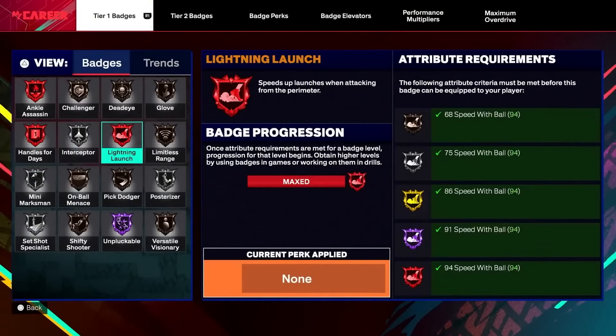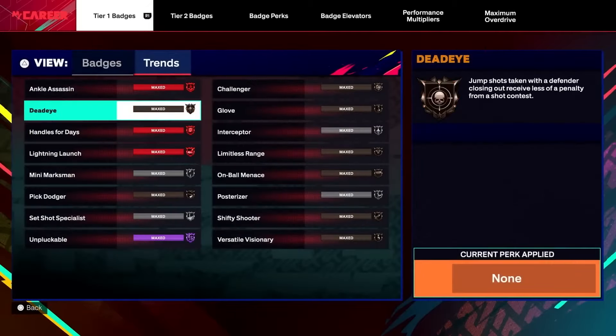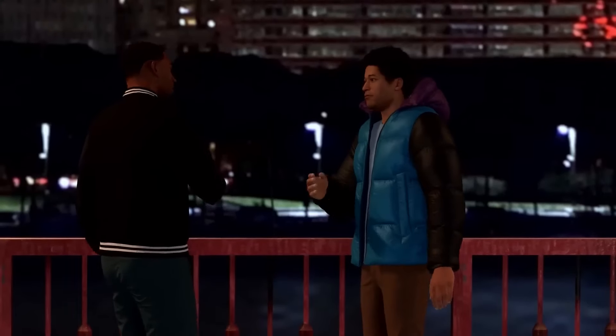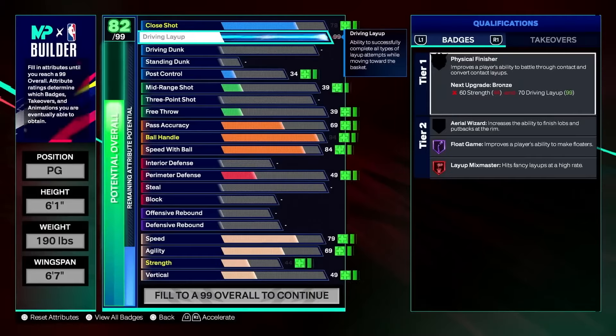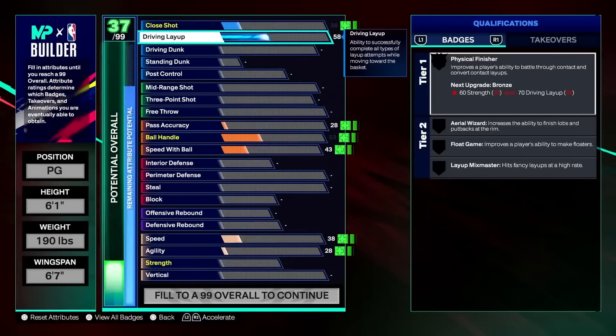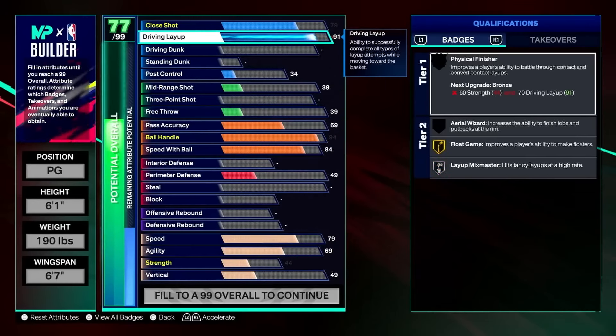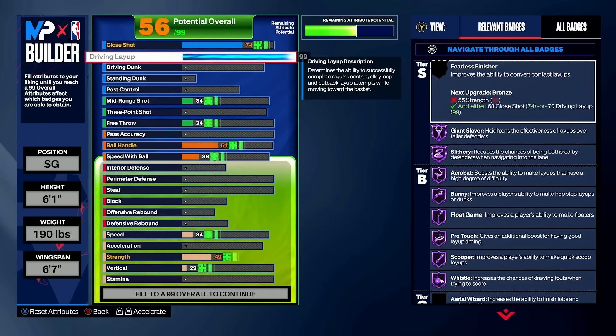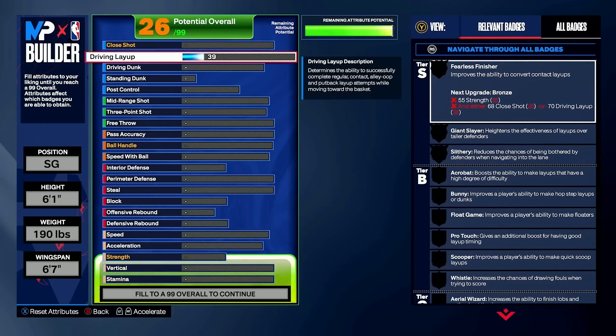I saw how 2K added a lot of restrictions to the builder in NBA 2K25, and I think a lot of people missed it. They pushed the driving layup all the way to 99. By leveling that one attribute up, how much were other attributes affected? That one attribute — putting it up to 99 — affected 12 different attributes. But in NBA 2K24, maxing out that same attribute for the same exact height, weight, and wingspan build only affected 8 different attributes.